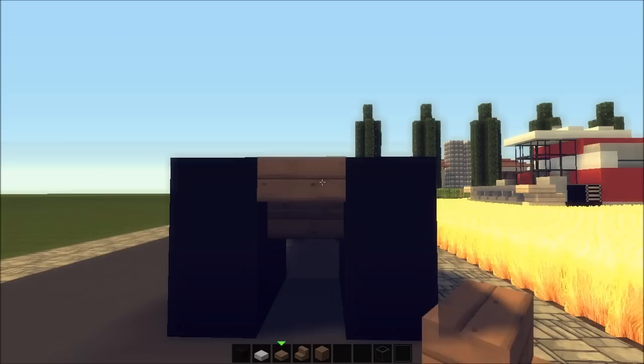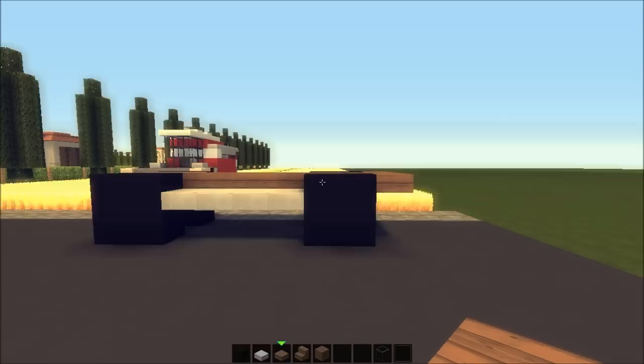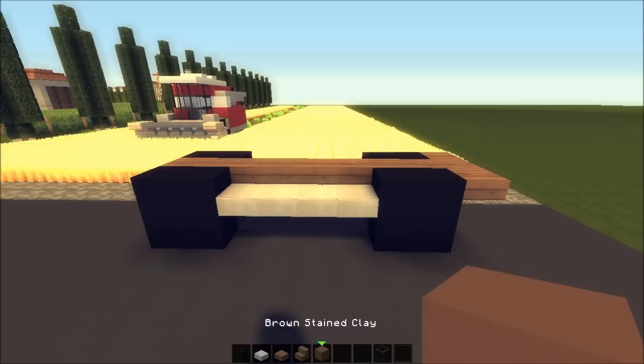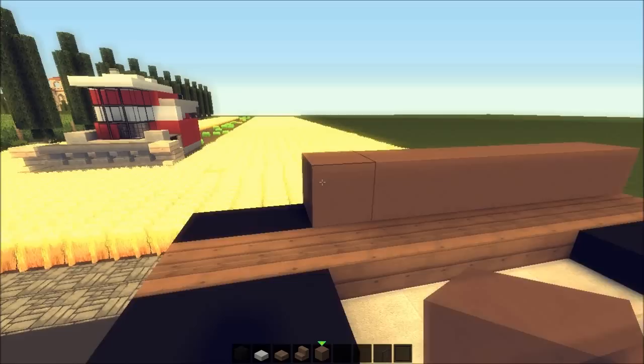On the back here I'm going to exchange this and make it like a spoiler. From above it looks like this. This is not going to be a functional vehicle — it's just for looks. Next step is to choose a material for the body. I'm going to use brown stained clay because I think it looks nice.